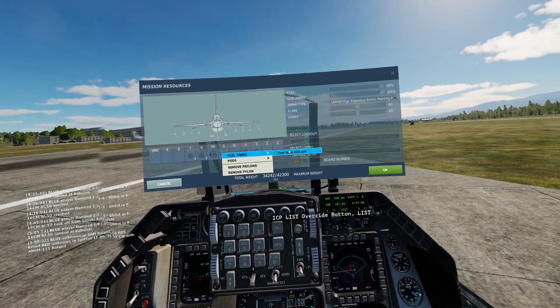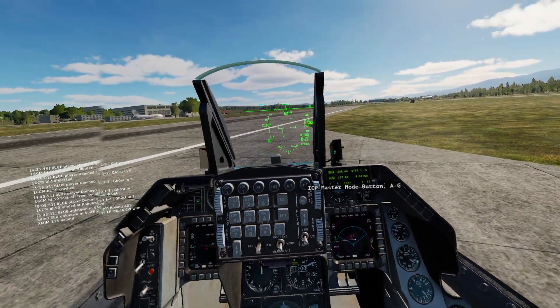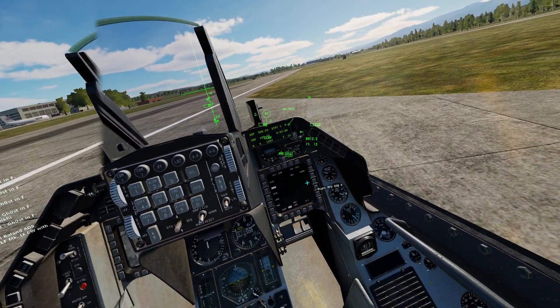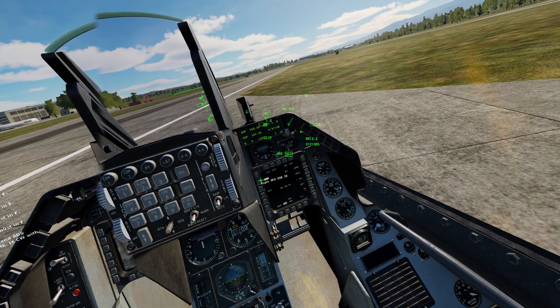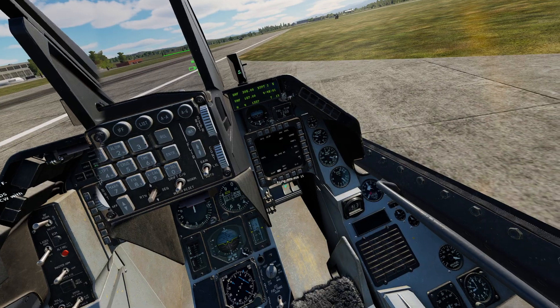Let's make sure I put a fuel tank on there. Request Rearming. Once we have our bombs on, we can go to air-to-ground mode, and we will see our weapons configuration page on our SMS.